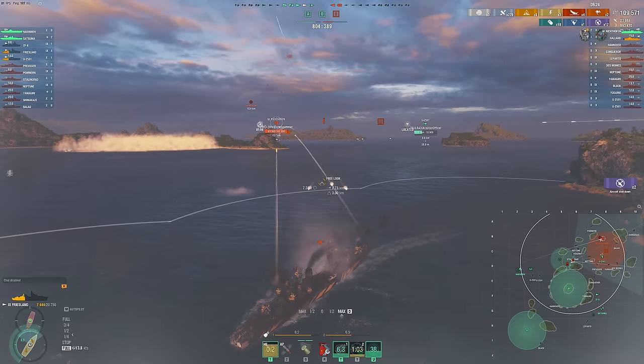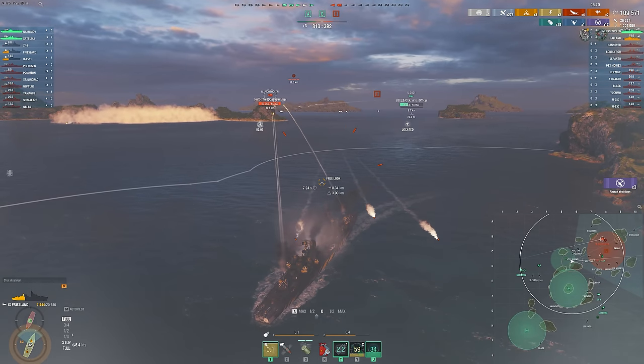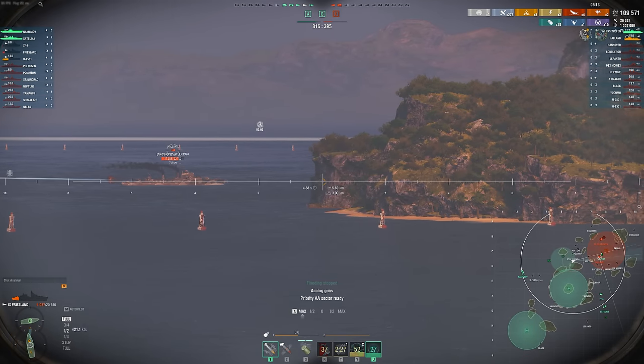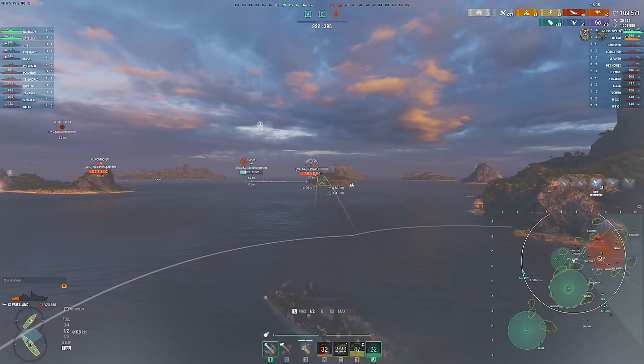We're left on 7,000 HP. The Friesland is lacking speed, lacking armor, lacking a heal, lacking any sort of survivability upgrades that a traditional gunboat DD would have. But really it's this insane DPM, good smoke screens, and hydro that make this ship work. It's just a little bit clumsy — we're not quite able to dodge the CV's blind drop and are left on 4,000 HP now with two ships to take out.